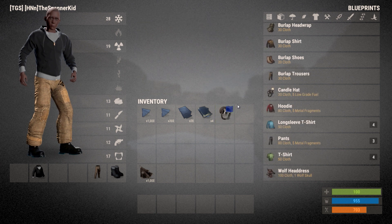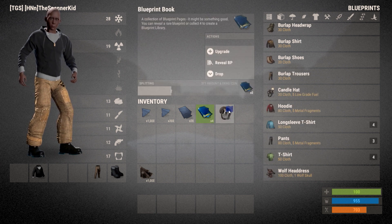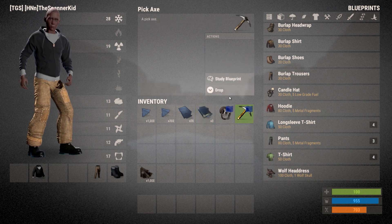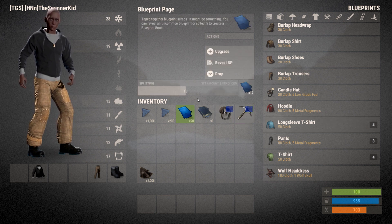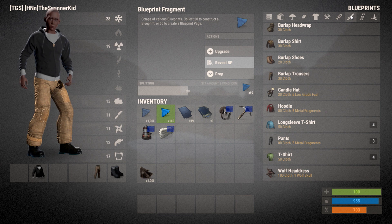Looking at each tier: you get the high quality stuff from the libraries such as face masks. From the books you get higher tier stuff but not quite the top — like C4, pickaxes, and tools. From the medium ones you get stuff like the refinery, and the lowest tier you get things like medical injectors and barricades.